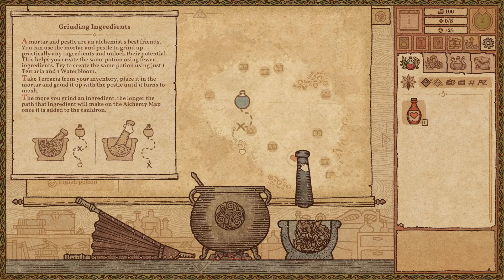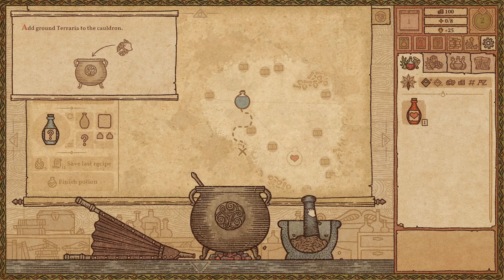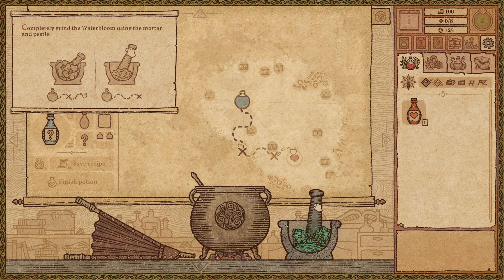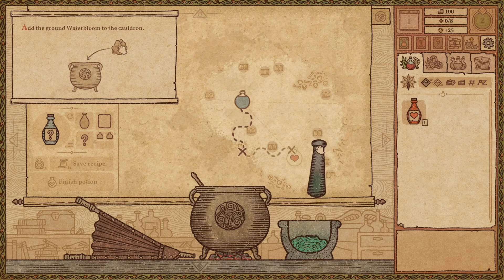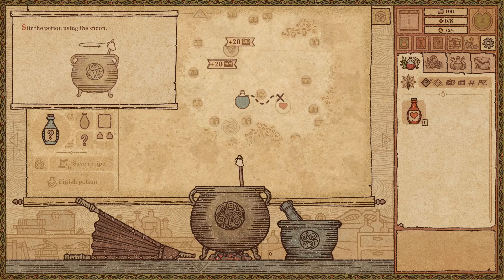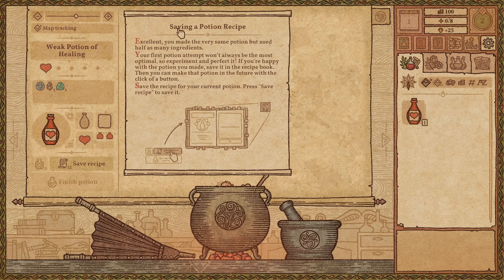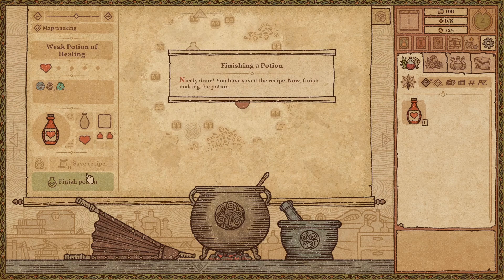Alright, so we want to put it in here. Man, that is so satisfying. So you add the ground terraria to the cauldron. Now we've got both of those. Completely grind the waterbloom using the mortar and pestle. I love the art style so much guys — oh my gosh, I love the little detail of the color of the waterbloom left on the pestle. And then we stir our pot and heat it. Saving a potion recipe — excellent! You have made the same potion but using half of your ingredients. Your first potion attempt won't always be the most optimal, so experiment and perfect it. If you're happy with the potion you made, save it in the recipe book, then you can make that potion in the future with the click of a button. Finished potion.